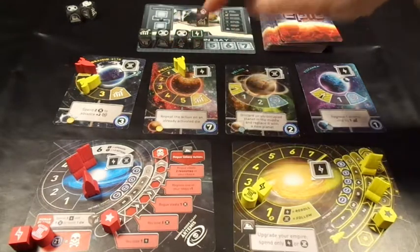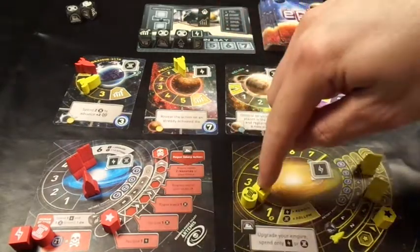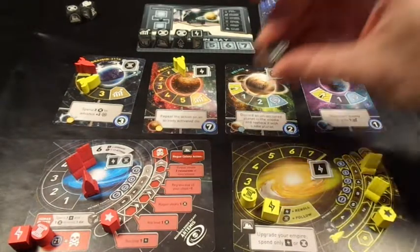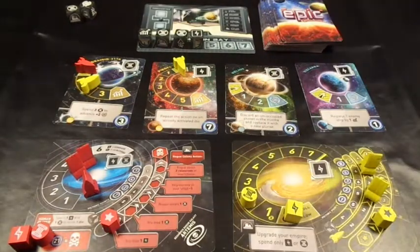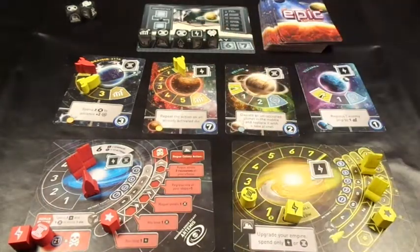I can either waste the die or spend an energy to re-roll it - I'll spend an energy to re-roll. Same again, another launcher rocket, so I'll use my last energy to re-roll again. It comes up as diplomacy which I can't use - so it's a wasted die and I've wasted two energy trying to re-roll, but there we go. That's the end of my turn.